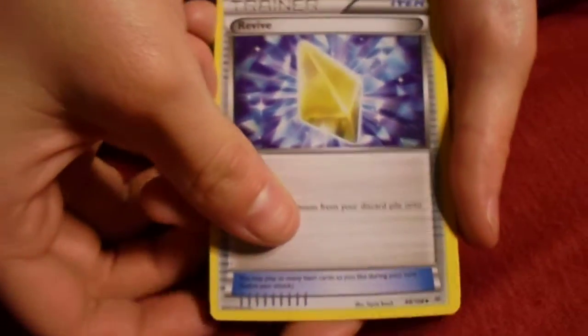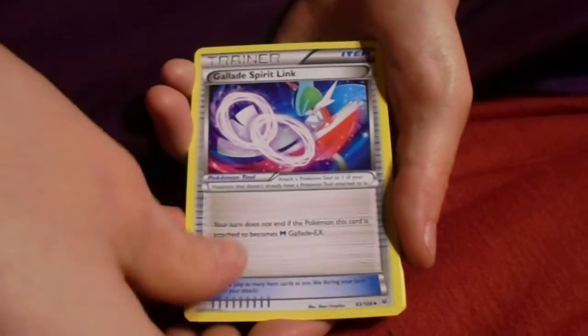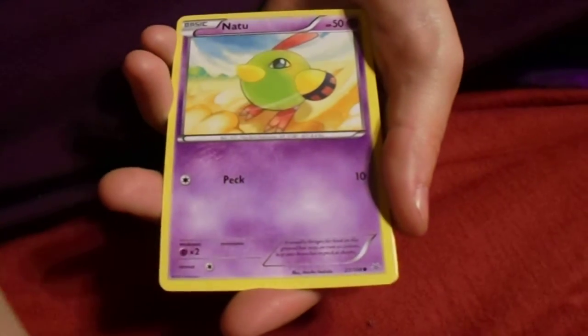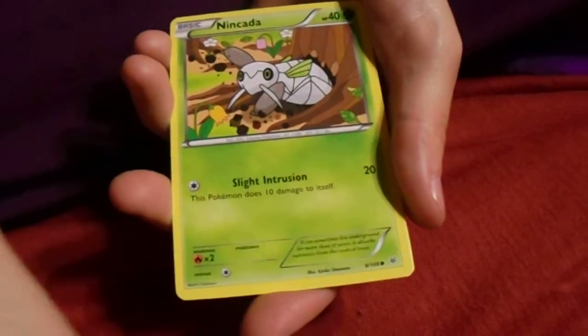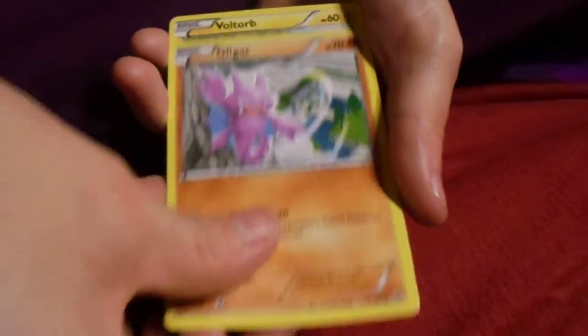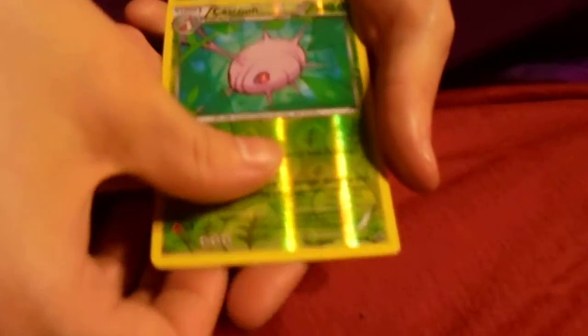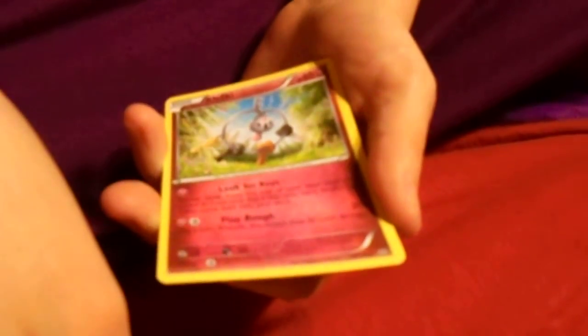One, two, three. So we got a Revive, Glalie Spirit Link, Sky Field, Natu, Jynx, Magmar, Voltorb, Inkay, Cascoon, and nothing — Clefki. I'm surprised you actually got the cards out of this one. So for this one, this bout, I actually won.